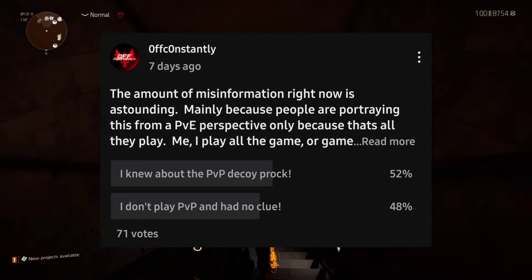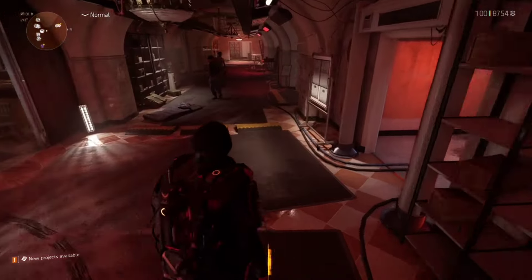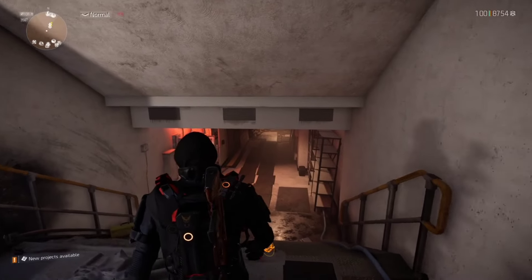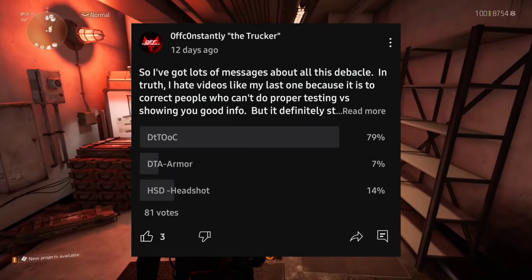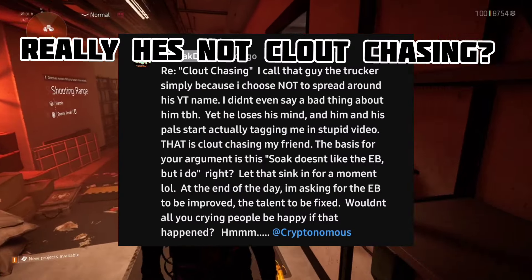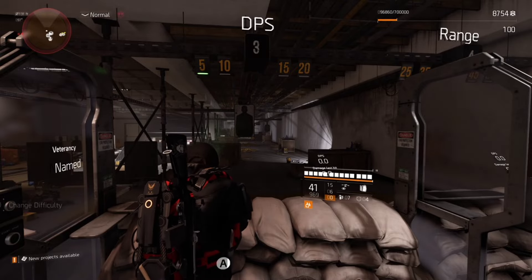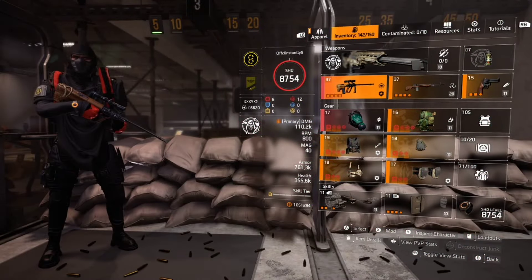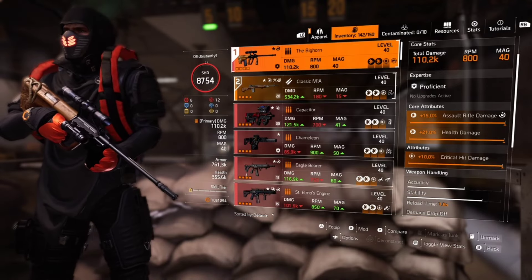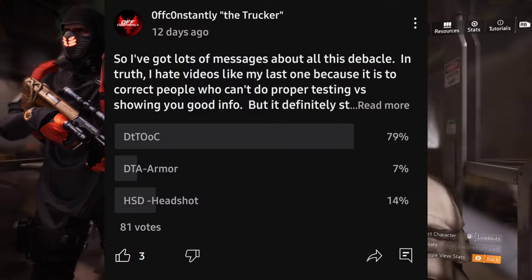I asked you all about the EB — did you know it could stack tenacity on a decoy? That's all I wanted to know, because some people simply don't know these things. Some people asked me what's going to be better on the Bighorn, so I go and do the test for you guys. We've seen content creators try to compare damage talents to survivability talents, which you can't properly do. So when we do tests like this, we're trying to determine what's best — critical hit damage versus damage to targets out of cover versus headshot damage.